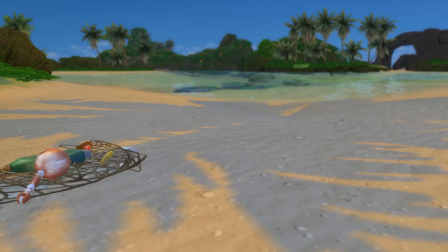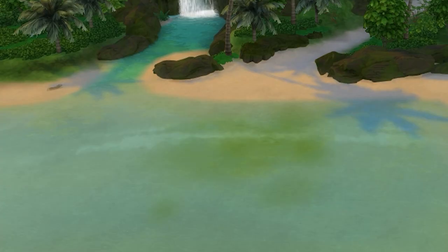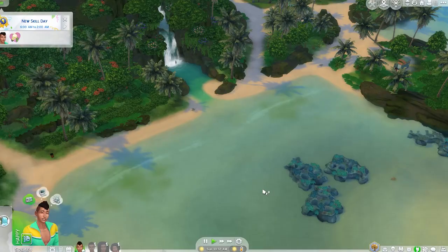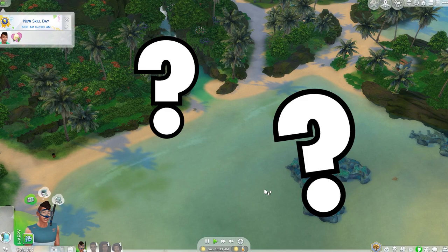Look at this mess — trash in the sand, green stuff in the water. We need to clean this up ASAP. But how? How do we save the beach and the ecosystem in Sims 4 Island Living?